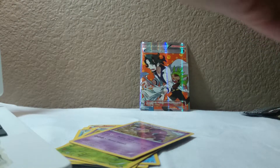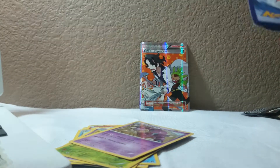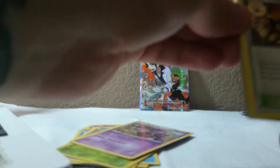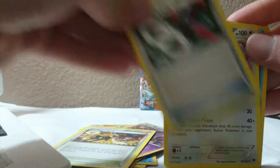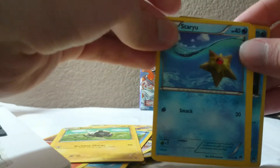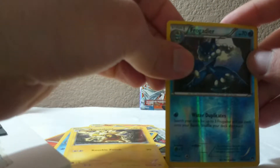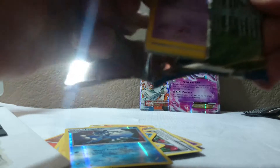Let's toss these Steam Siege out of my way - on to the next Breakpoint pack. Really hoping for good stuff. Got ourselves an All Night Party, a Scizor Spirit Link, a Purugly, a Ducklett, a Noibat, a Blitzle, a Stoutland, an Electabuzz, a Frogadier reverse, and an AZ full art EX - nice, good stuff!